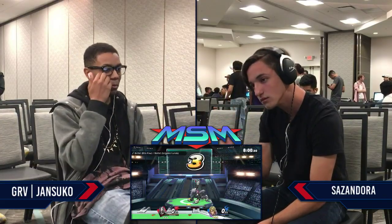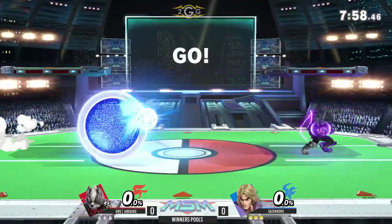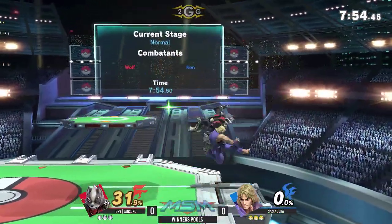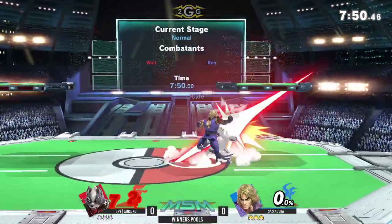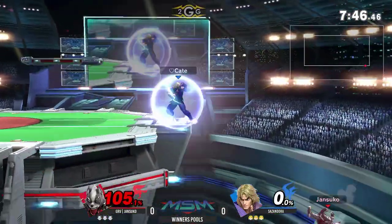Jansuko is someone I have actually been able to warm up against — actually really educated me in the ditto. And Sazendora on the can — definitely a character people have been talking about for a very long time. He's able to get these combo strings off, and as soon as he's in, it's an explosive 59-72 into the M-Smash. That was almost a zero to death.